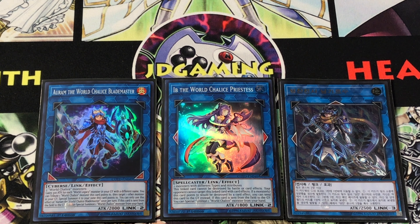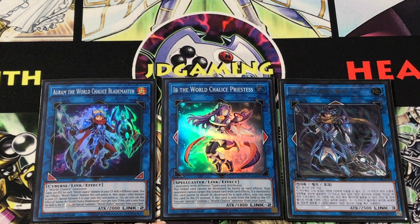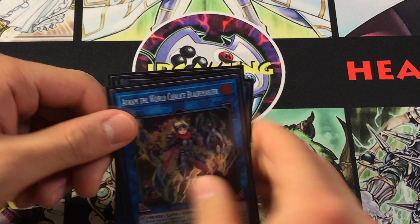Ningirsu is our Link 3, and he is a mighty one. He points up, left, and right, and needs two or more Link Monsters to summon — usually one of these two combined with an Imduk or a Link Spider. Upon summon, you get to draw one card for every World Chalice monster he's pointing to, which means you can very easily get two or more guys consistently, giving you a free Pot of Greed. His other ability lets you choose a card on your field, send it to the graveyard along with one other card your opponent controls — no targeting, no destroying. It is just an insane form of removal.